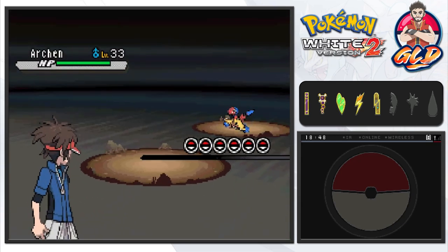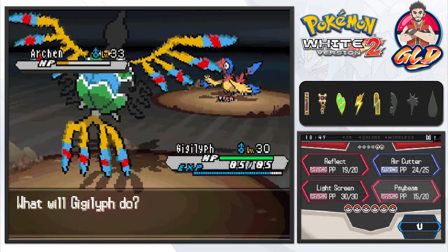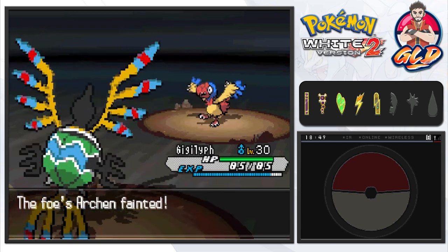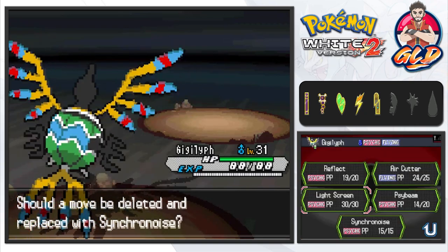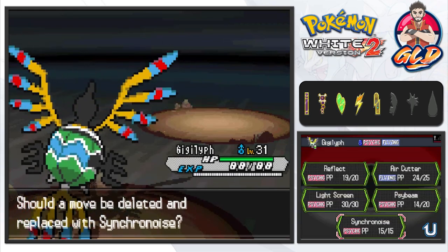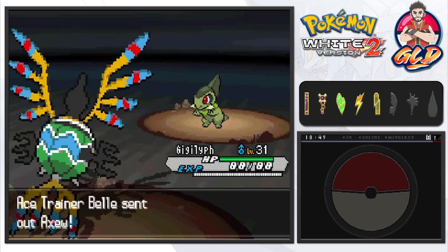Ace Trainer Bell wants to battle and she's coming out with an Arcanine. This Pokemon is fast and physical, so let's go straight for a Psybeam - and that nearly takes out Arcanine. She used Agility to raise its speed even more, then Quick Guard. There we go - Arcanine has been defeated! Gigalith grows to level 31 and is learning Synchronoise. This move inflicts damage on any Pokemon of the same type in the area around it - but honestly it never really works well.